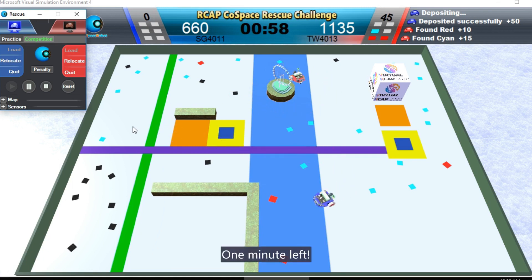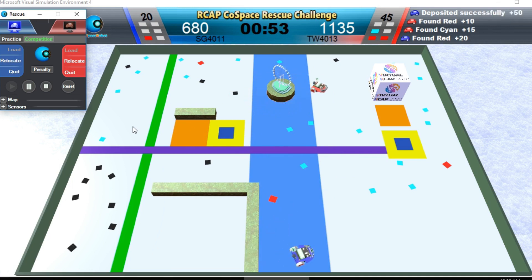Blue Robot is logging in. One minute left. Red Robot has three yellow and cyan objects.